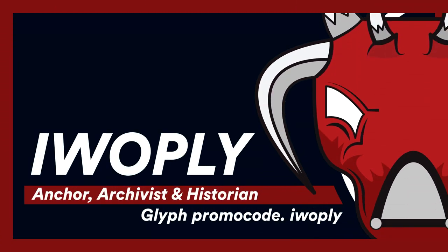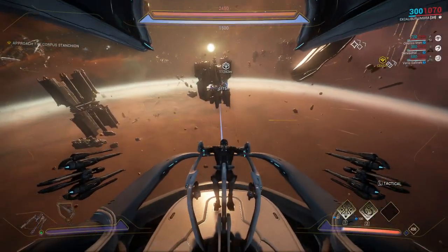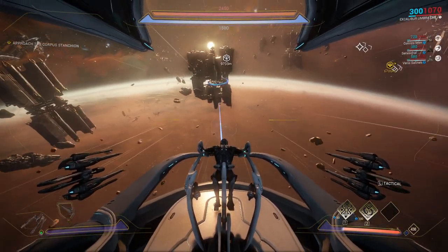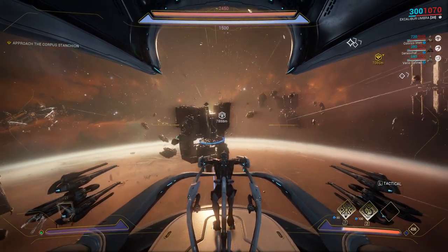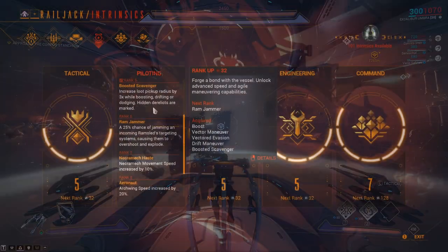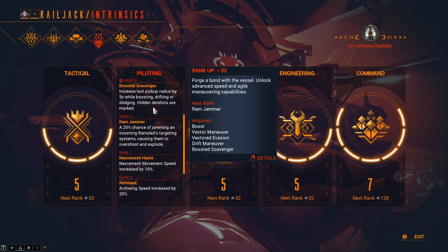Greetings everyone. The 3rd Eye can be farmed in Warframe via the completion of the Derelict Points of Interest during Railjack missions at Venus Proxima. The Derelict Point of Interest will appear as a white HUD indicator during your Venus Proxima missions only if you have a rank 5 or higher pilot intrinsic rank.